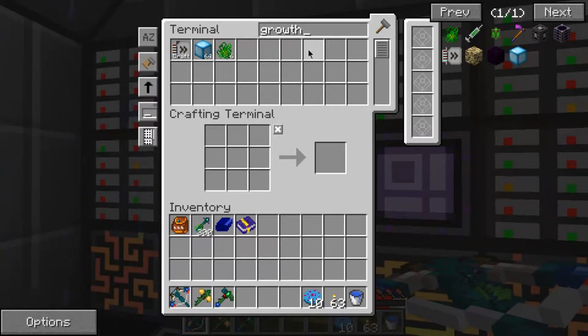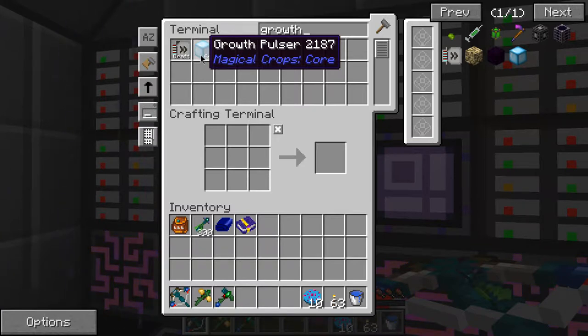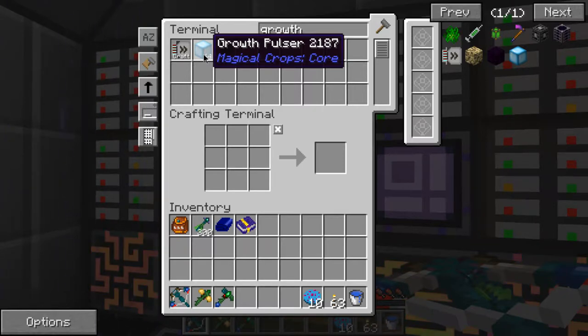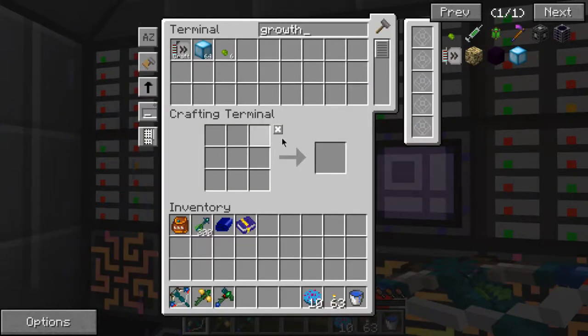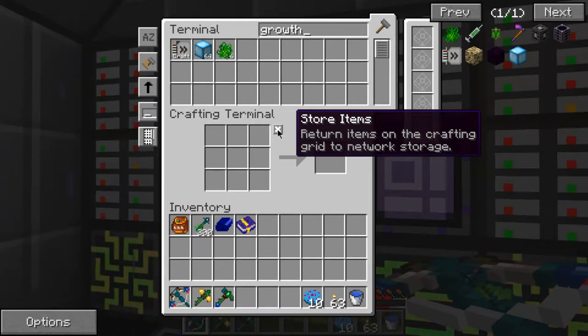What is 72 times 4? I can't do maths. It's 288. Then take that - hey Siri, what is 288 take away 64? I can do this. So I shall make that now - four layers of these growth boosters which doesn't add much but it does actually speed this up quite a bit.